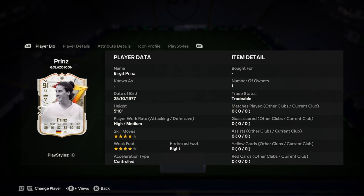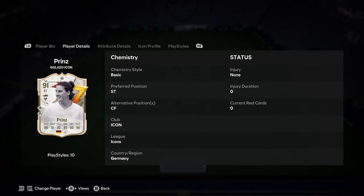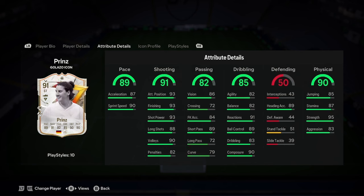Prince is 5'10", high/medium, 4-star, 4-star, right foot, controlled. Very okay. Obviously good links there with the Icon — she gets full chemistry immediately. Decent pace, nothing special considering what stage of the game we're at. Shooting is good though, we don't mind that — great attacking position, finishing, and shot power. Good passing. Dribbling's great. Slightly imbalanced for the stage of the game, but it's completely fine. Defending's good. Physicality's nice.